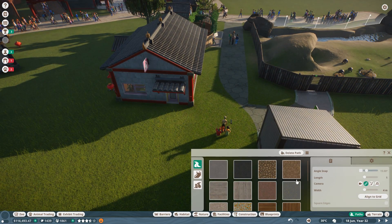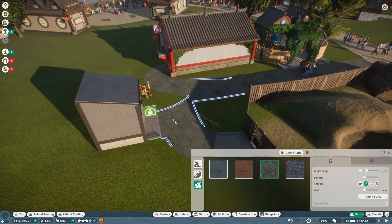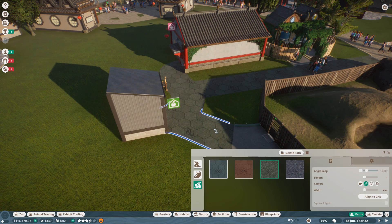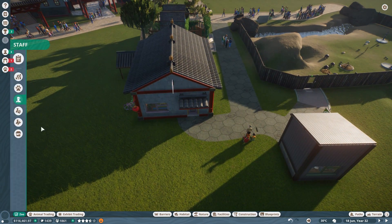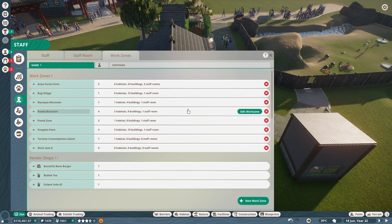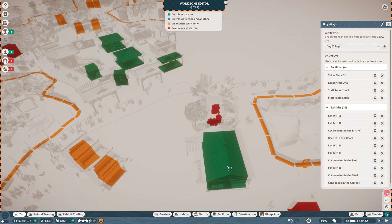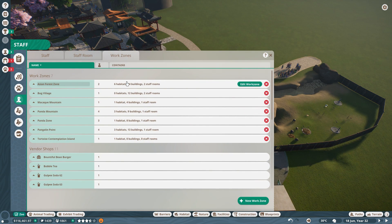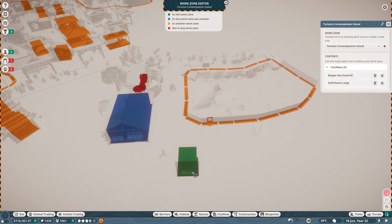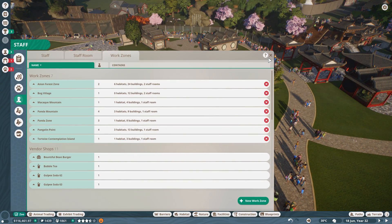We do need to allow people to have more places to rest — apparently even if I don't assign them a staff building, they will go and utilize the nearest one. Okay, connect this up — there we go. Much better. People will be able to rest here. We just need to assign it to a work zone — and I think we need to hire another keeper for the village if we're having starving centipedes. Bug village keeper can come and rest over in this part right over here. Tortoise contemplation spots — there we go, hopefully that will help.